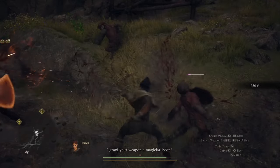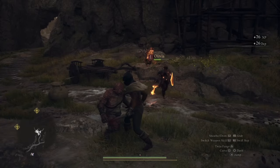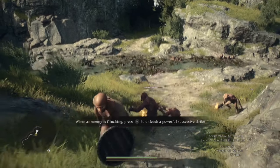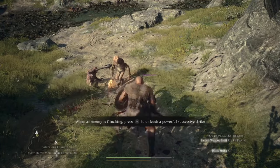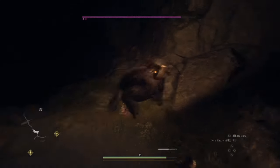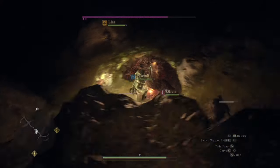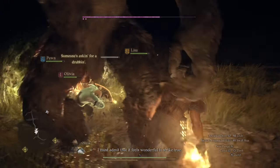You do not want to take too many hits as a thief as you will go down quickly. For all vocations, no matter which one you choose, positioning on the battleground is vitally important. Try to make sure that you can see all the enemies on the field. Even if you're a fighter with a shield, you can still get attacked from behind. This is when you need to think about your pawn's vocation, as it's vitally important to cover your weaknesses. I usually have one of us dealing physical damage and one being a mage. As I'm a thief in this playthrough, my pawn is a mage to heal me, grant elemental boons like fire and ice, and cure any debilitations I might get in combat.